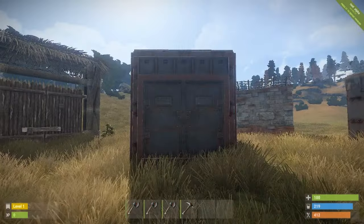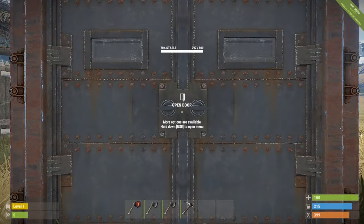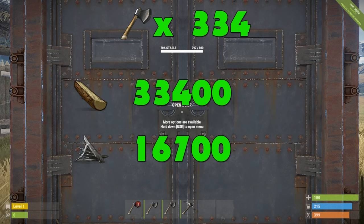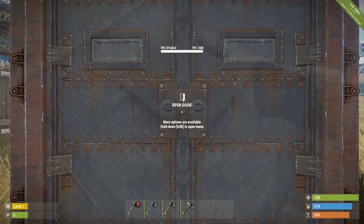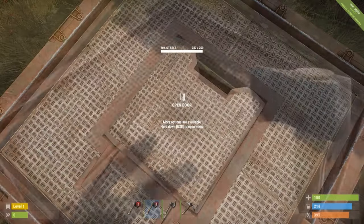For the last of the doors we have the armored door. We have managed to do 3 damage out of the 800 health of an armored door, which means we would need 334 hatchets to get through. 334 hatchets would cost us 33,400 wood and 16,700 metal fragments, and it would also take us 5 hours and 34 minutes.